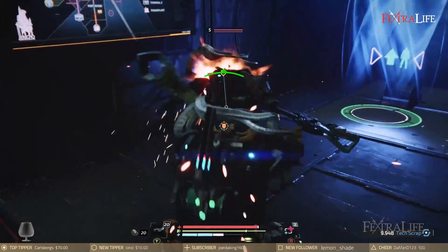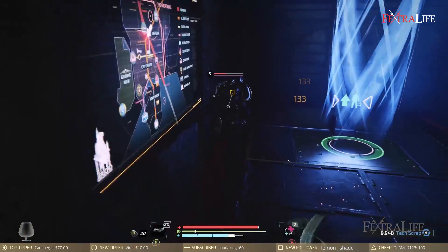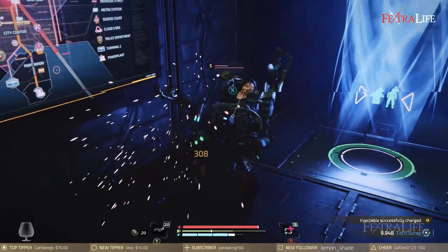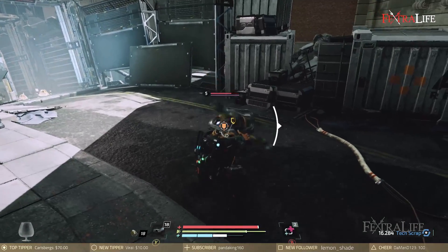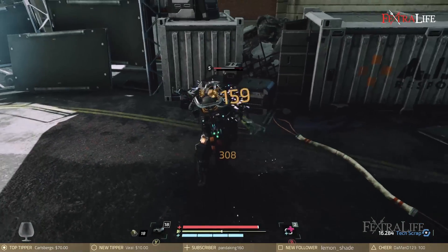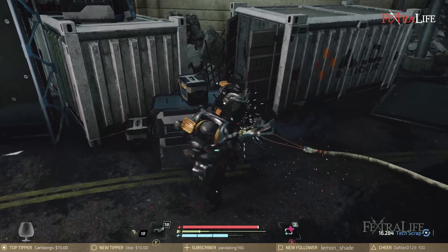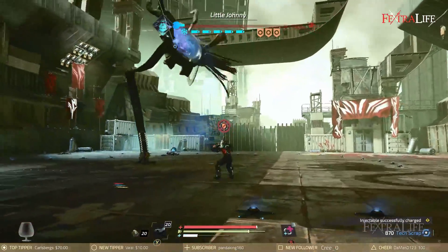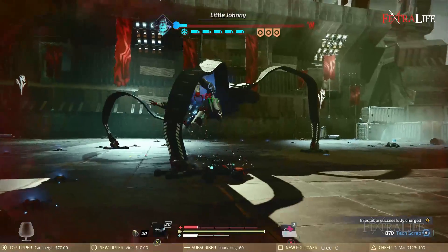Since weapon types in the Surge 2 all use the same movesets — enemies included — you can quickly ascertain what attacks an enemy may do based on the weapon they are wielding. It's the same as your weapons. Learn to spot the weapon so that you can anticipate the attacks and memorize the timing and direction.